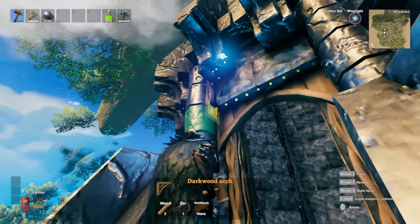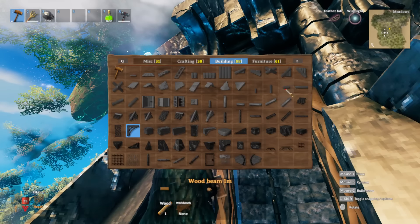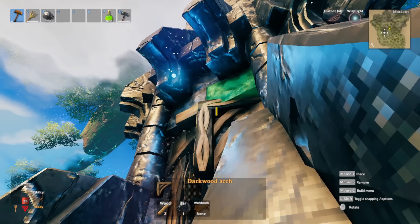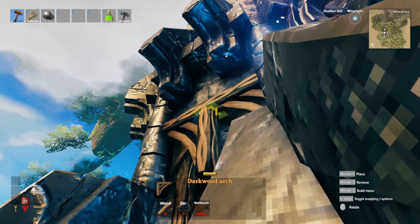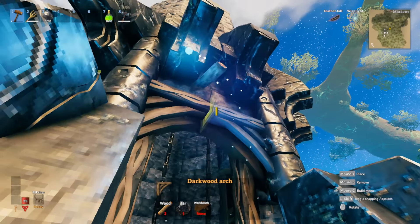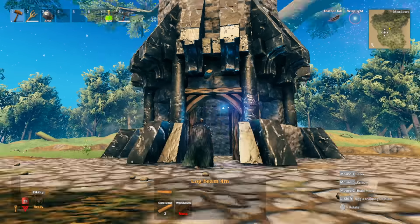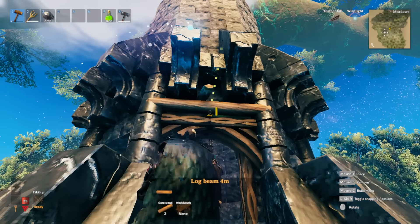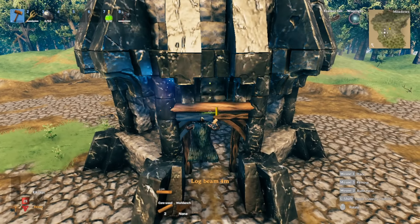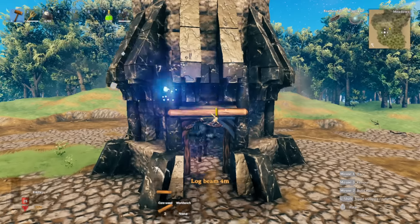If you're having trouble getting it into that sweet spot, get a one-meter wood, place it right here at the edge, and then aim right at it so that it pushes the dark wood into the column just like that. Do the same thing on the other side. I think I'm going to add a core wood right up top - grab a ladder and aim right on top of the dark wood arch so you can slide the core wood in.